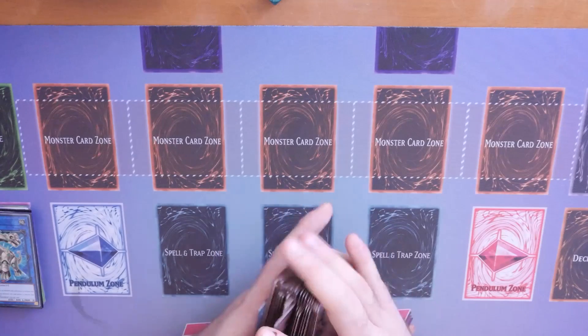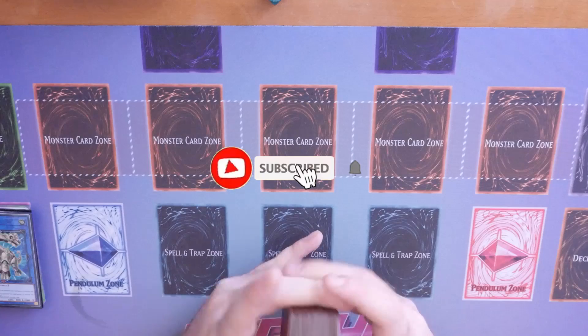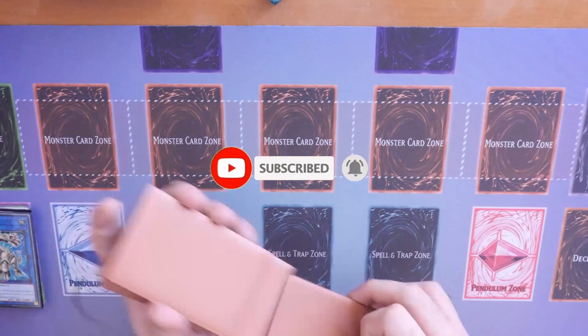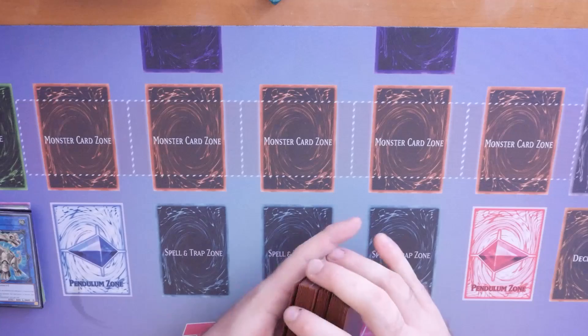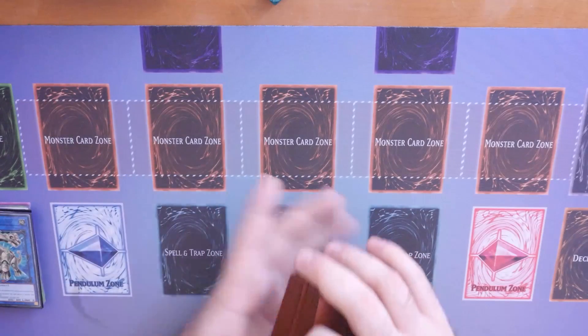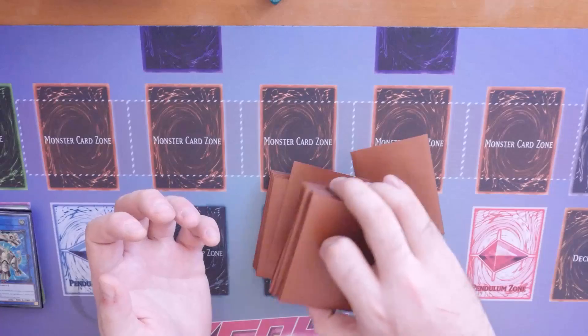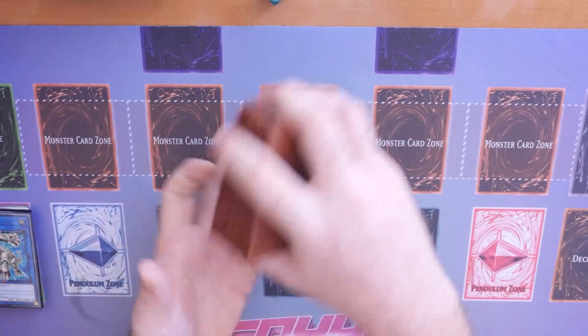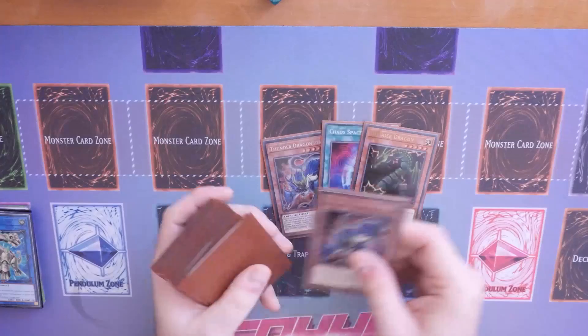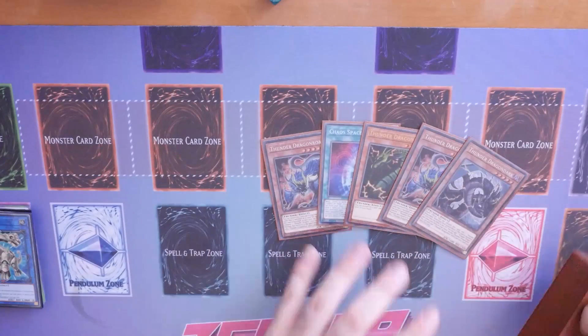Before we get started, please smash the like button, hit the notification bell and subscribe so we can keep bringing you awesome Yu-Gi-Oh content. After a very decent shuffle and a good old cut, our opening hand of five will be - one, two, three, four, five. Absolutely busted.